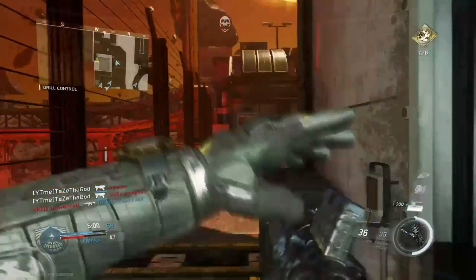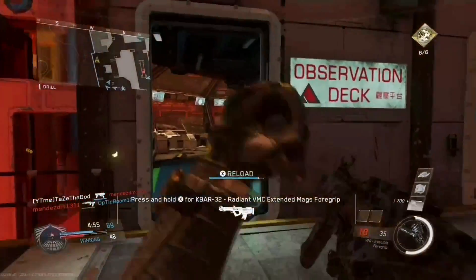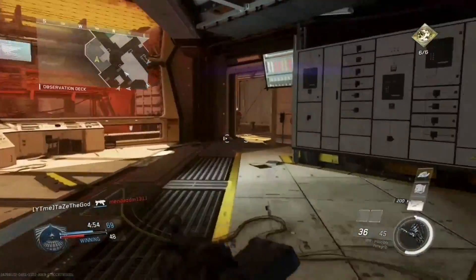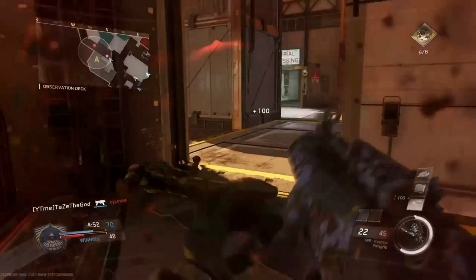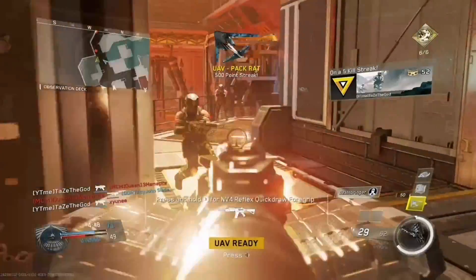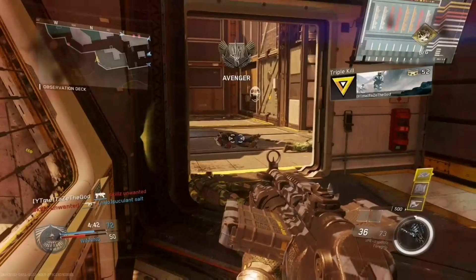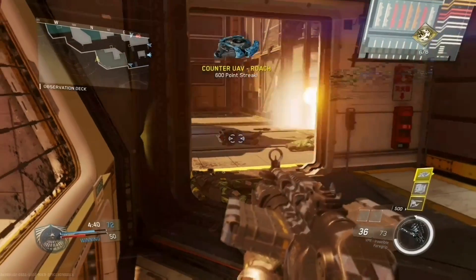The fourth weapon is called the Long Shot, which is a shotgun. The cool thing about this one is that it actually comes with an akimbo feature, which we have seen with shotguns in the past. I'm actually a little bit intrigued by this weapon after looking at it, and I'm really looking forward to seeing how it plays out.